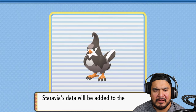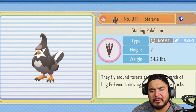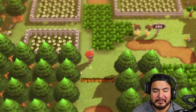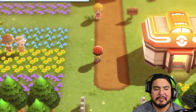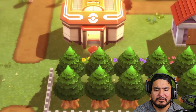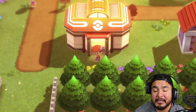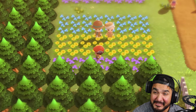Staravia - the Starling Pokémon. They fly around forests and fields in search of Bug Pokémon, moving together in huge flocks. That is an awesome Pokémon. We're going into the next town and we are in Floaroma Town. I'm going to heal up my Pokémon.